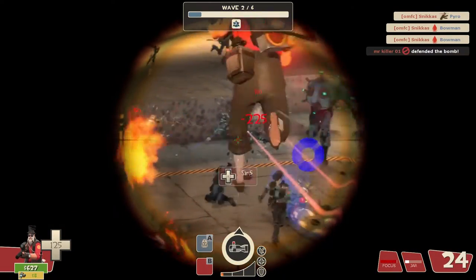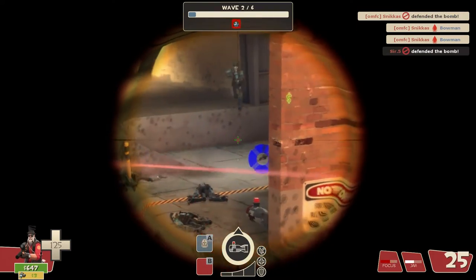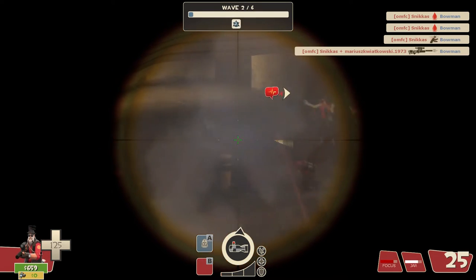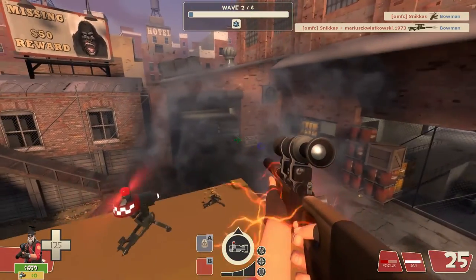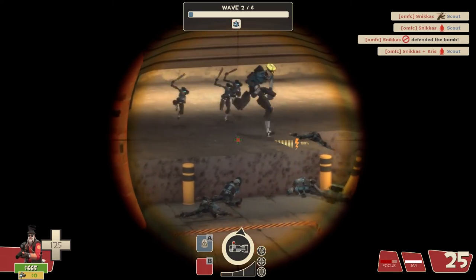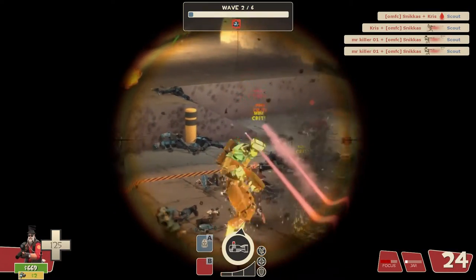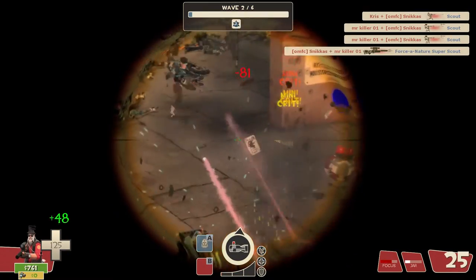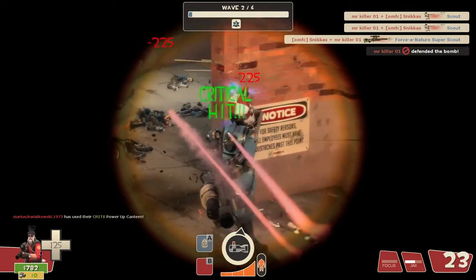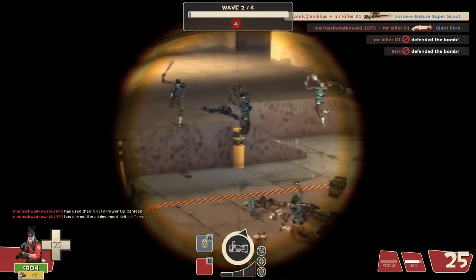As a side note, if you use the Jarate — which I highly recommend as your secondary — you should also go for the slowing speed upgrade once, which is only available once. Do that as soon as you can, but only if there are super scouts. If there are none, hold off until you see them, then do it to help your team. That really, really helps. Once you're done with all the upgrades for the sniper rifle, you can fully upgrade the recharge timer on your Jarate if you don't have anything else to spend on.